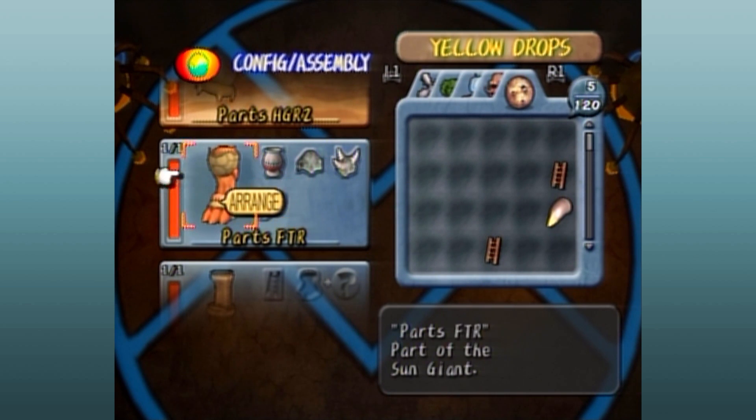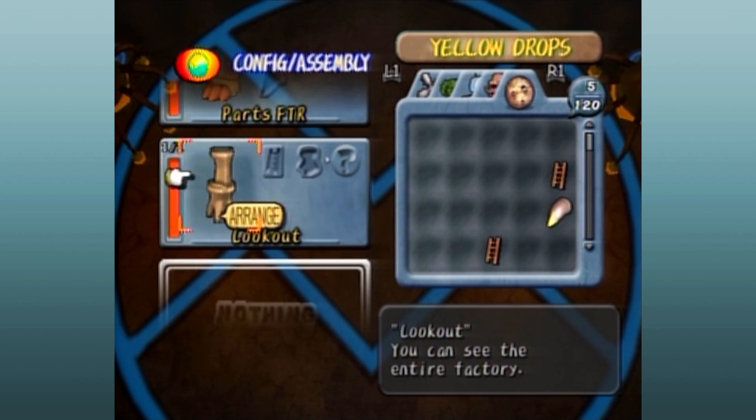All right, so this goes on the leg. What does FTR mean? Oh, it's called the Sun Giant. FTR — so front... I don't know. Front right? Yeah, I don't know. And the lookout.